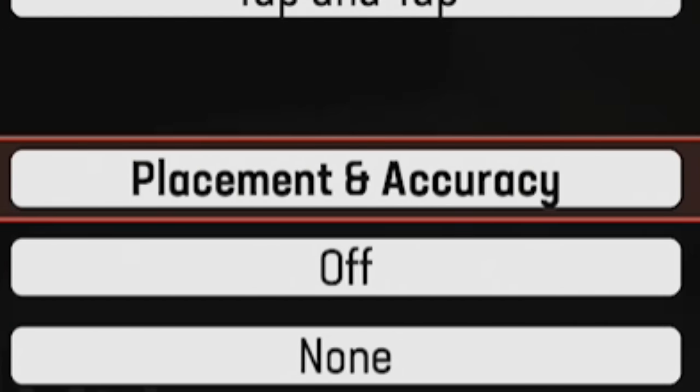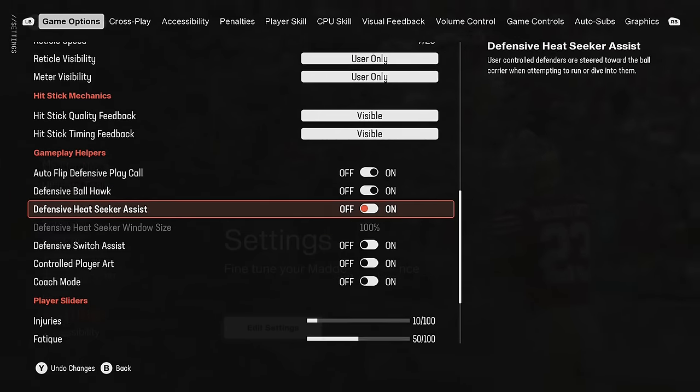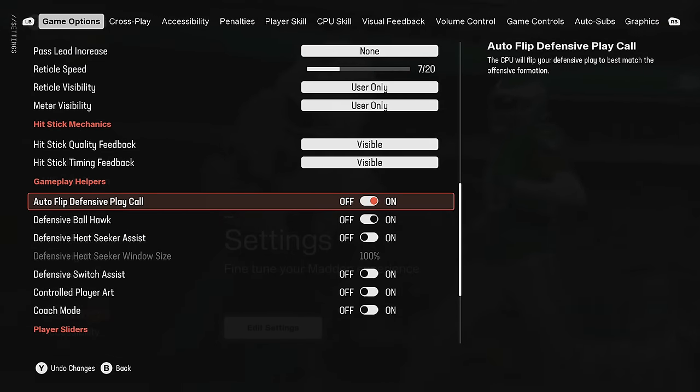So we're sticking with placement and accuracy. For reticle speed, I leave it at the default 7 — a lot of people like to move it up, but it really doesn't matter much. The important ones are the gameplay helpers. I think it's better to turn defensive auto-flip defensive play call off — most blitzes work best if you flip the play yourself, often wanting the blitzer coming from opposite the side the running back is on. I always want full control, so I always turn that off.